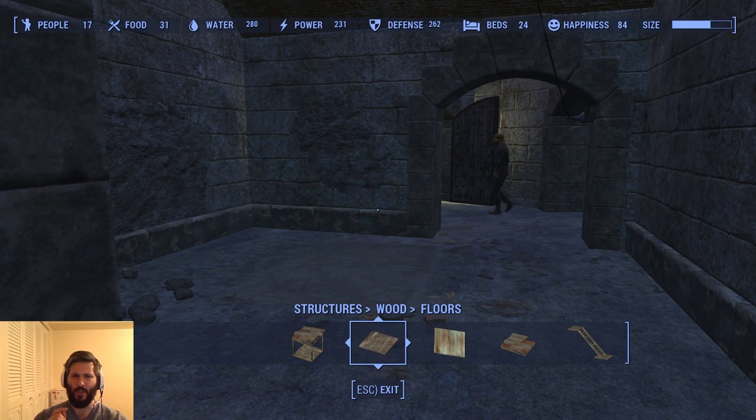I received a comment from somebody asking in dire need: can you make bunk beds in Fallout 4? I thought to myself, I don't see why not, and said you can probably do it with the wire fence posts or something like that. Someone else then followed up and rightly commented, no you can't really do it, you need a mod. But it only counts as one bed — that's kind of like cheating. So I'm going to see if I can prove to myself and everybody else that you can make a bunk bed.